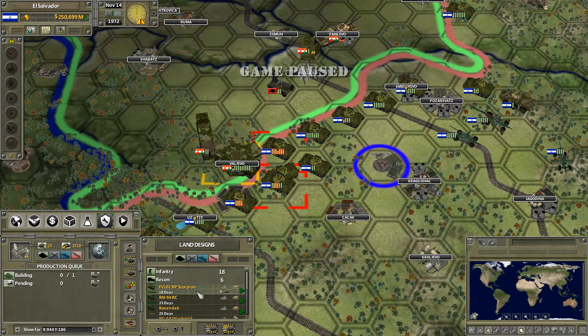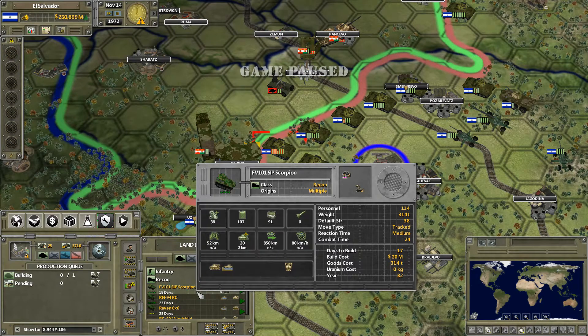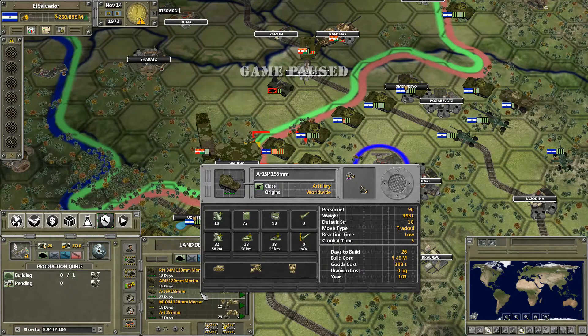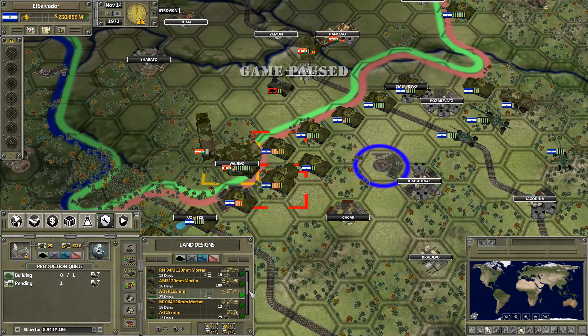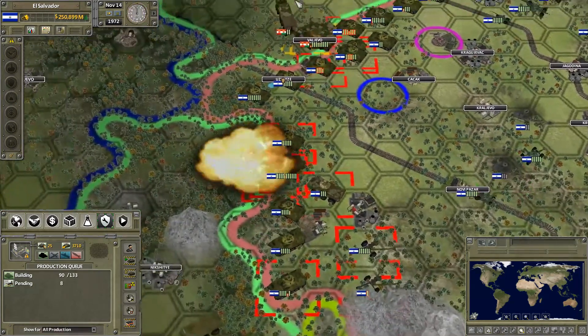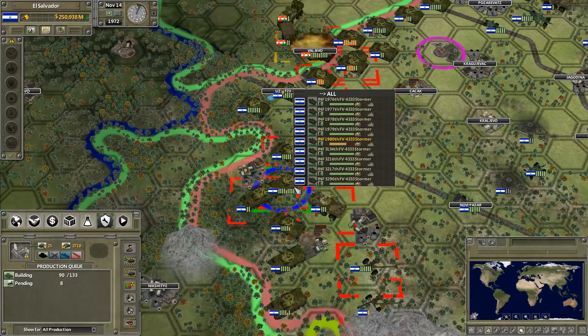Is there anything else interesting over here? The Scorpio has pretty good speed and a decent attack, but I'm not really thrilled about that. You know what - let's start producing these instead. It takes a few moments to be produced, but it's going to be very useful.